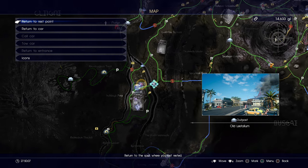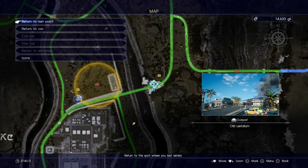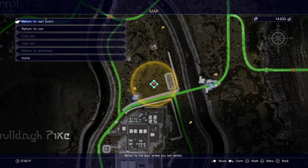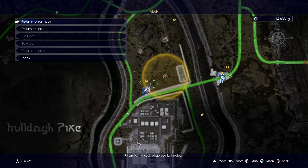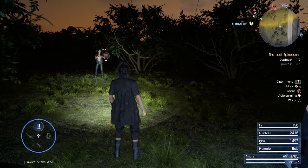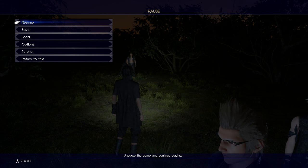I'll zoom out all the way so you can see where this is on the map, then zoom in to show you where I am. I recommend this method after you have the hunt. I am just outside of the hunt zone — the area highlighted in yellow, that giant circle, is where the spirit horns are. I saved my game just outside of it.